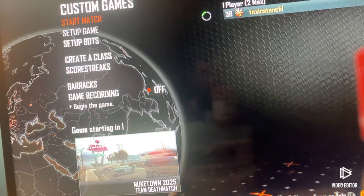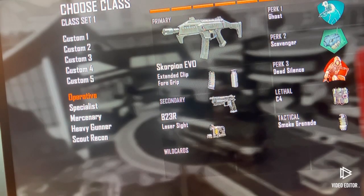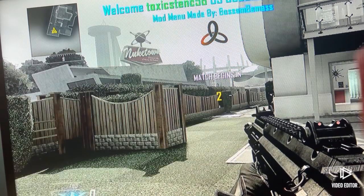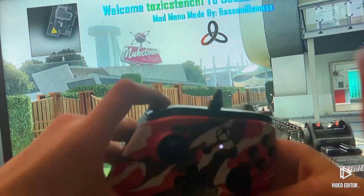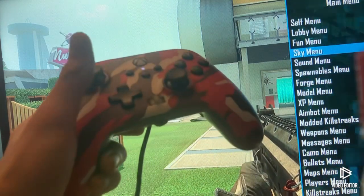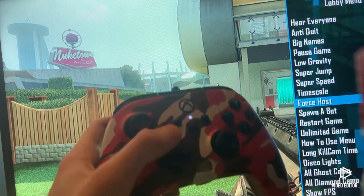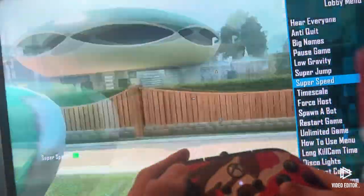Go ahead and pick a gun, doesn't matter what gun you got. As you can see, everything is popping up and at the top of the screen it says this. Once you're on the game, what you want to do is hold LT and press this — this opens up the mod menu. You use the D-pad to control the mod menu. If you want to go into the lobby menu, press A. If you want to do super speed, just press A, and you can see that I am way faster going around the map.